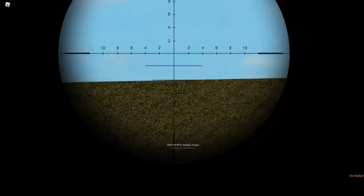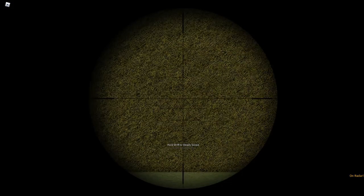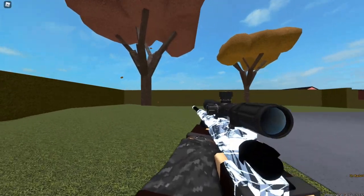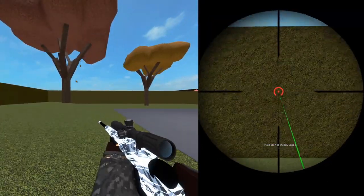Bolt-action snipers are the ones where you have to pull the sniper bolt back every time you fire, which cannot be done while scoped in unless you have a straight-pull bolt. Semi-automatic snipers, on the other hand, can freely fire regardless of whether you're scoped in or not.